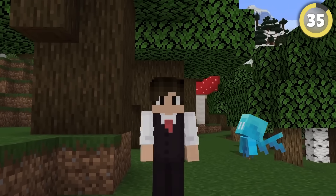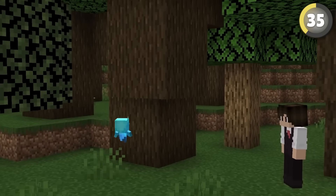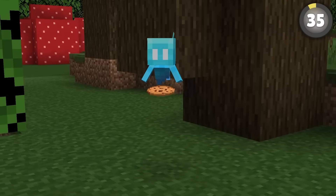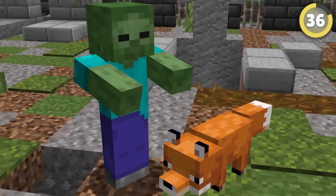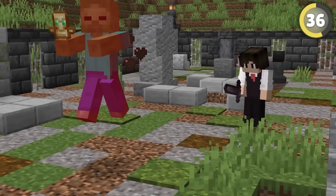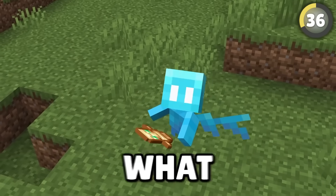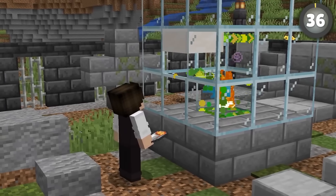I absolutely love Allays, and apparently they're even better than I thought — they're totally immune to attacks while holding an item. If you punch them normally they'll run away, but if you throw them an item, literally nothing can hurt them. But Allays aren't the only mob that can pick up items — zombies and foxes can too. Let's try giving each of them a Totem of Undying. Zombies can use it, which is terrifying, and foxes can as well. But Allays? I feel truly horrible doing this — thank god they can't.